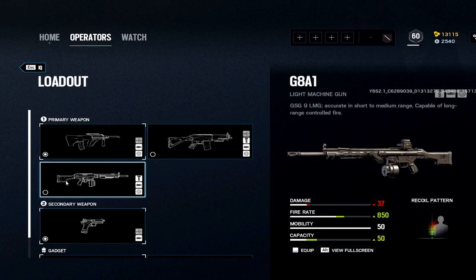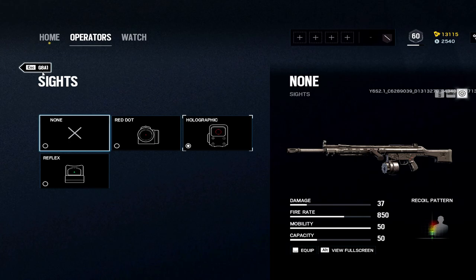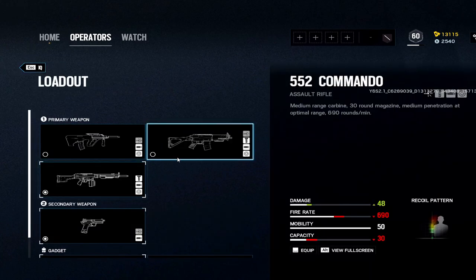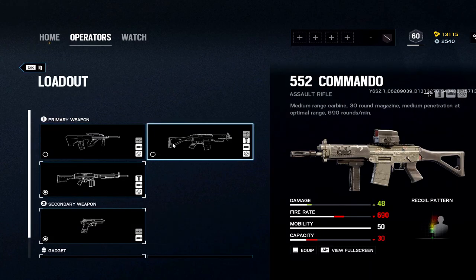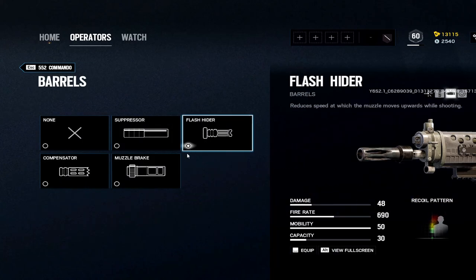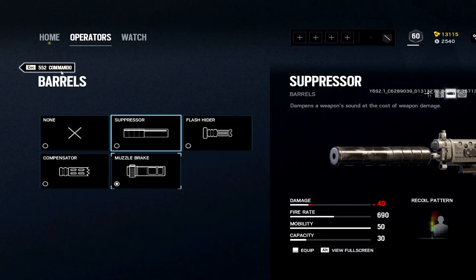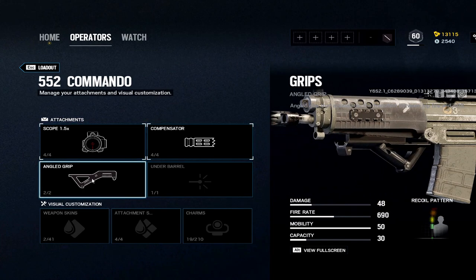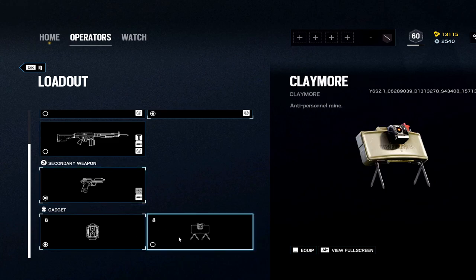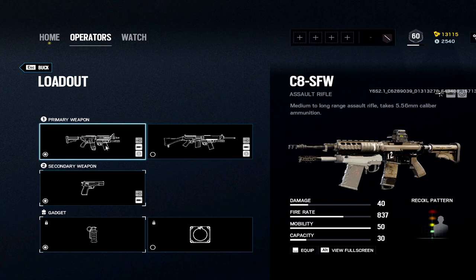I don't run the G8 that much, but if I were: hollow, comp, vertical. I actually like to run the 552 right now — some people think it's the worst but the damage is really good and it shoots nicely. The G8A1 does have a lot of spray ability. I like this loadout: 1.5x, comp, angled grip. The only pistol you can pick. Claymore is the easier choice every single round — breach charge you actually have to think through.